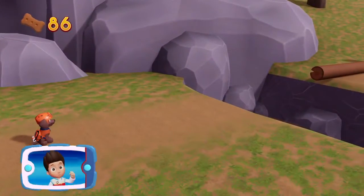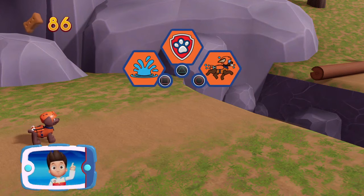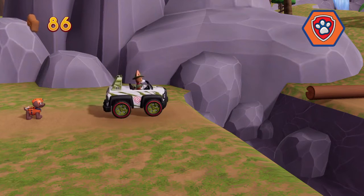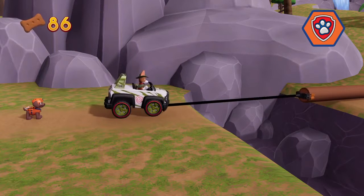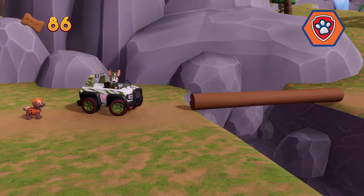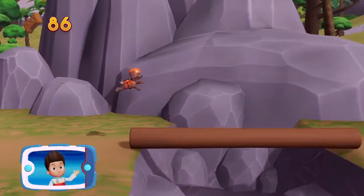Zuma can't jump across this gap. We need Tracker to pull that log over. Pick the pup ability that you need to use. All right! Now we can keep moving!